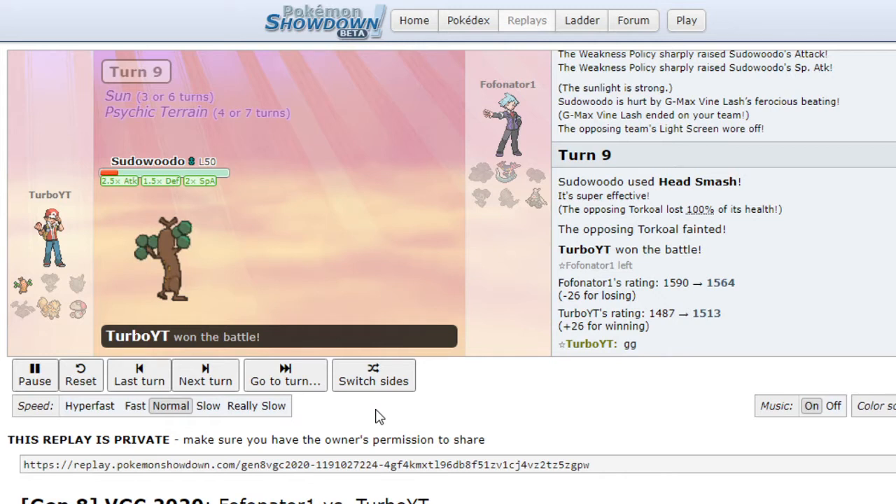Wow — Sudowoodo beats Venusaur, Torkoal, and Tyranitar. What a game! That Venusaur swapped out to Torkoal thinking I would Max Flare, but I didn't — I used Max Overgrowth into Tyranitar, taking it out. Then we took a free Pokemon and they didn't get a turn to attack. That is the second game.